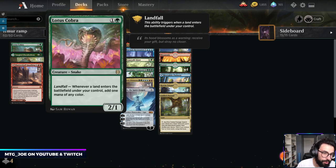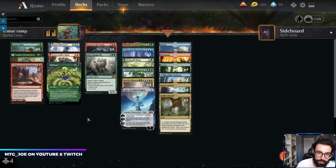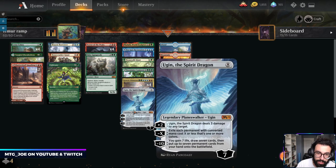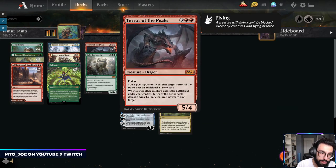You have Lotus Cobra that can generate extra mana when lands come into play. We have ways to get extra lands in Cultivate and Beanstalk Giant. And basically what we're trying to do is get out a Genesis Ultimatum, to which we can then play out these big spells.